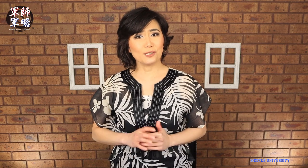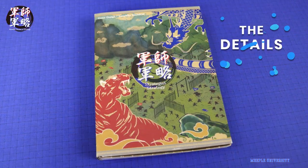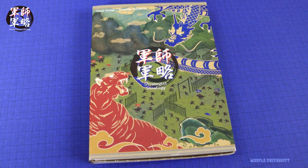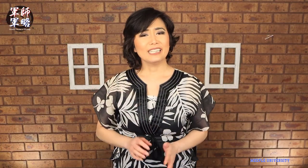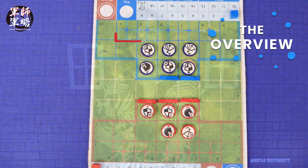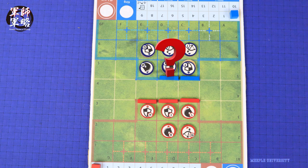Let the battle begin! Invade your opponent's fort or capture their leader, the Shogun. The game plays two players with mechanics such as action cue, hidden rolls, and grid movement. The game is of medium complexity. In Gunchi, the art of strategy, you need to invade your opponent's defensive area with three of your pieces or capture their hidden leader, the Shogun, to win.